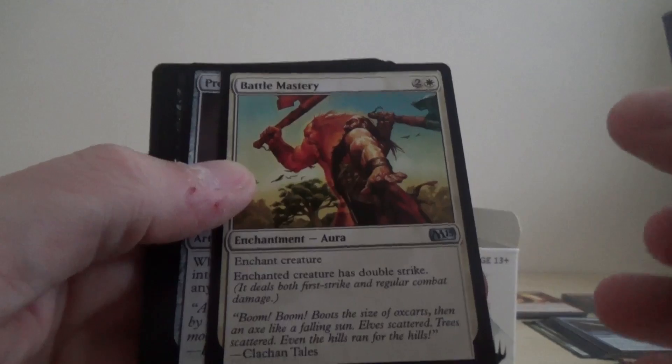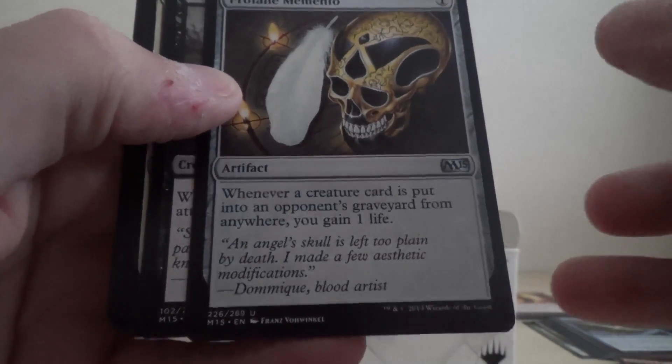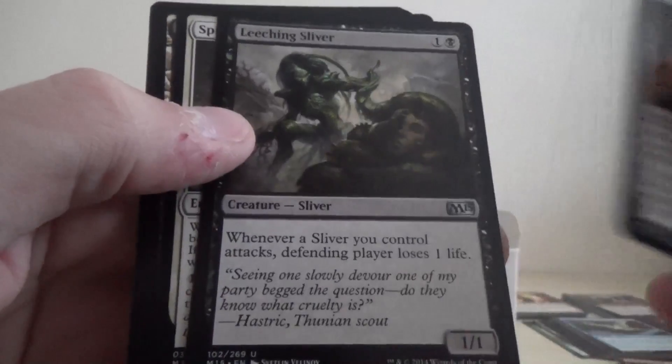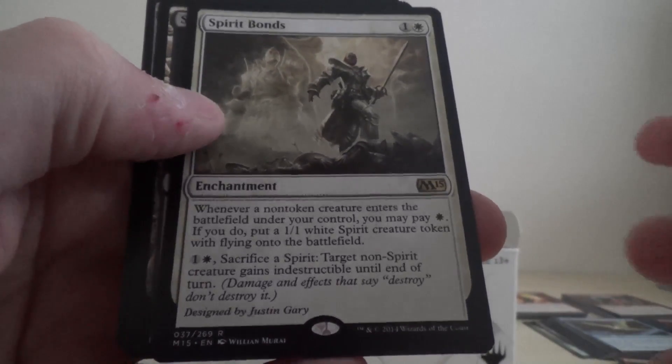So we've got Battle Mastery, Profane Memento, Leeching Sliver, and our rare is Spirit Bonds.